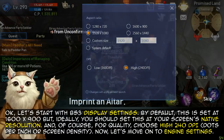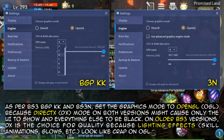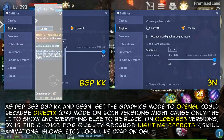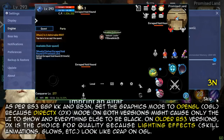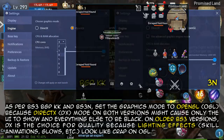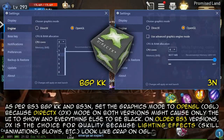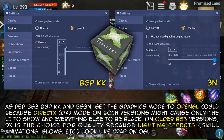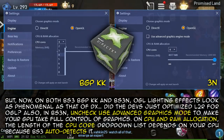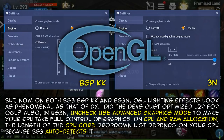Now let's move on to engine settings. For both BS3 BGPKK and BS3N, set the graphics mode to OpenGL. DirectX mode on both versions might cause only the UI to show and everything else to be black. On older BS3 versions, DX was the choice for quality because lighting effects, scale animations, glows, etc. looked like low quality on OpenGL. But now on both BGPKK and BS3N, OpenGL lighting effects look as phenomenal as DirectX.